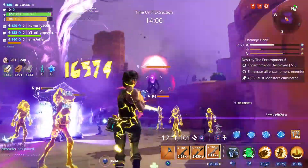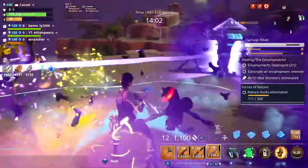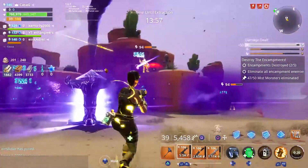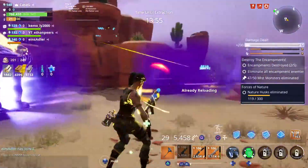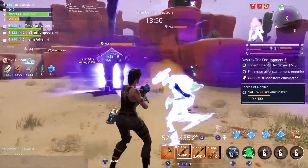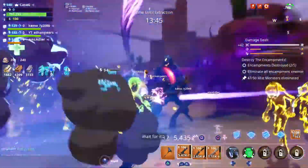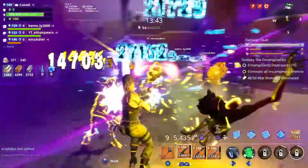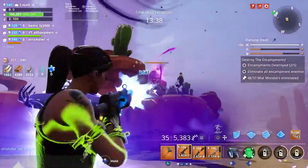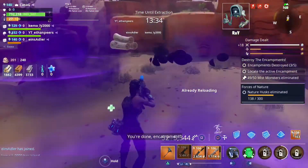There's a Mist Monster — I could probably test the damage, but it's hard to do with all these guys around and my turret is killing it. I should probably test that without the turret spraying it, so on the next encampment I can test it properly. I'm getting absolutely riddled by loads of husks here and I'm still on very high health. This is a really good build, honestly.